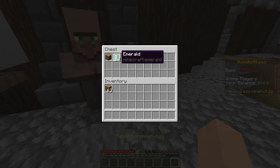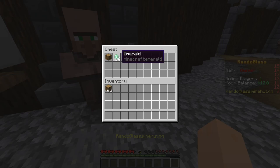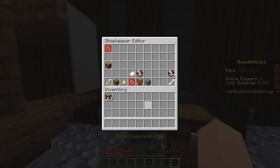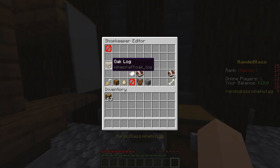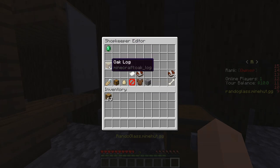In the config, you can specify what you want the currency to be. On my server it's emeralds, but you can go into the config and change that if you want it to be diamonds or something. Then you can sneak right click this guy and you can see that our oak log has actually been added to the trades. Up here are the barriers — you click to select how much you want to pay for this. You left click to select more and right click to select less.